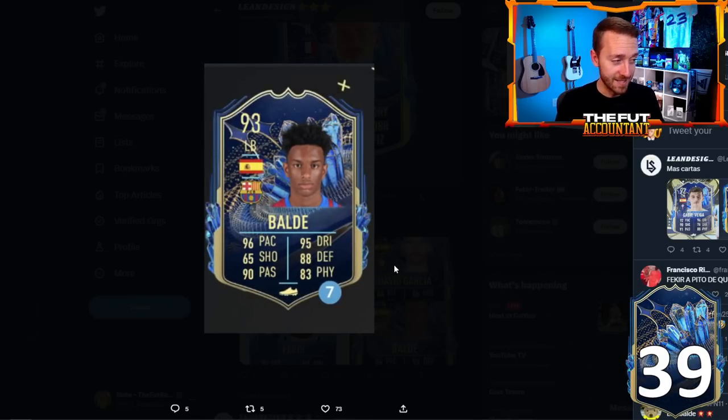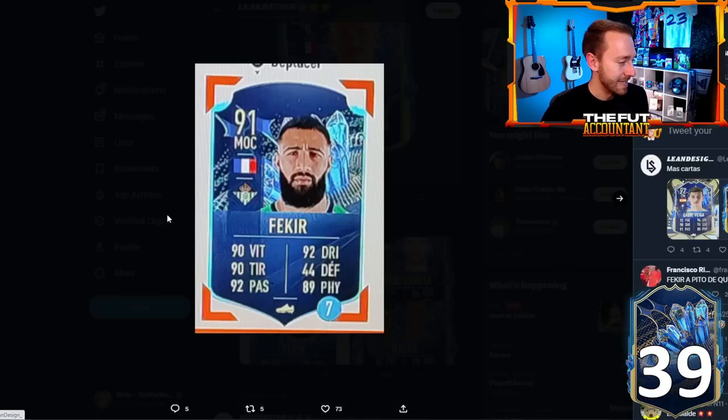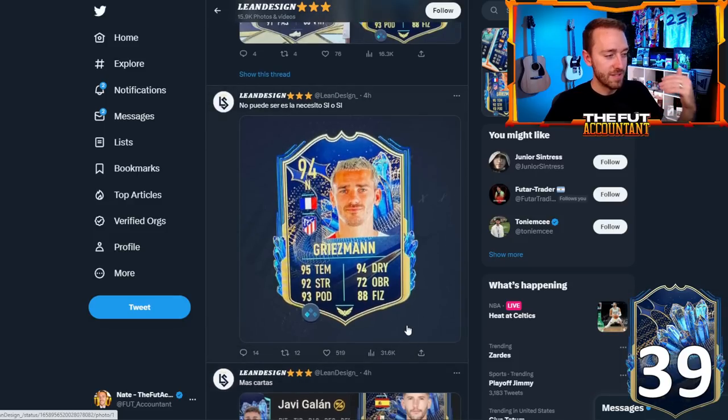And Balde as a left-back — 96 pace, 95 dribbling. Those stats look really good. Again, it looks like EA is doing a nice juice with these cards. Some of the lower-tier ones that are even lower-rated, like the 93 Balde and the 91 Fàbregas, the stat boosts are still pretty nice and look like very usable, probably cheap cards. On the top tier the stat boosts look really good too.